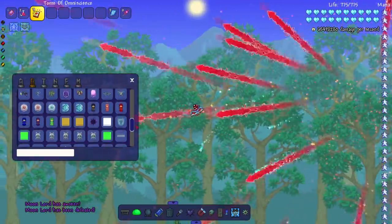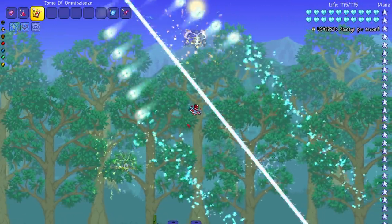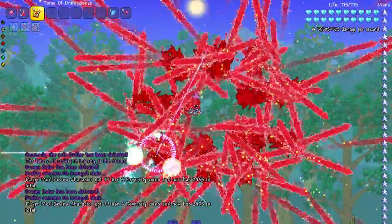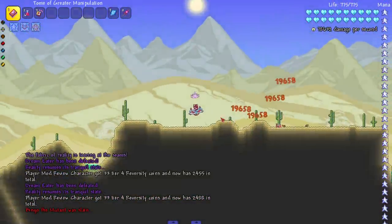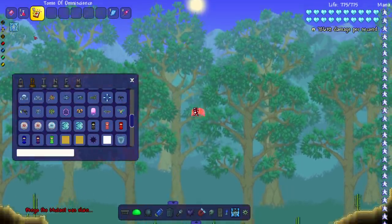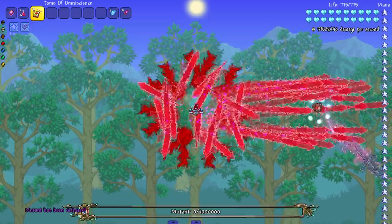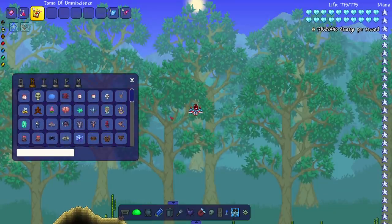Let's move on to the Thorium mod bosses. This one's going to be really loud — yeah, this boss was attacking when he wasn't supposed to and it got really loud. On to the next. Just because we killed the Mutant NPC there, let's kill him for real this time — the non-NPC version. Got him. Alright, we can move into the Calamity bosses now.